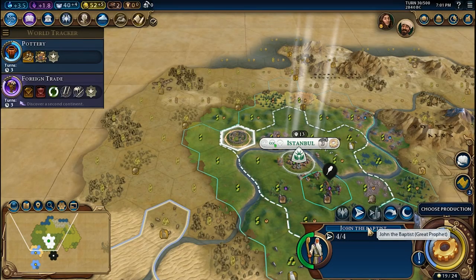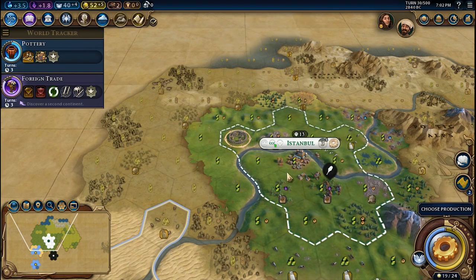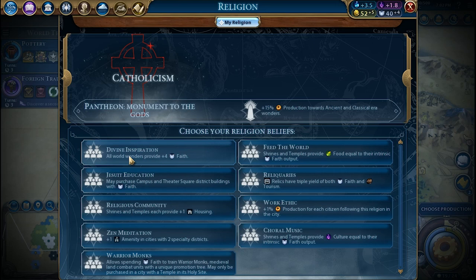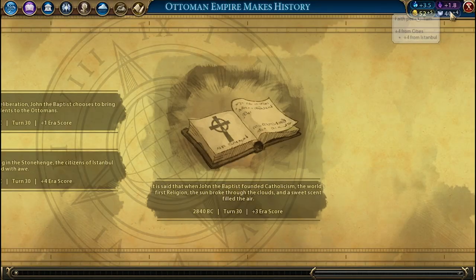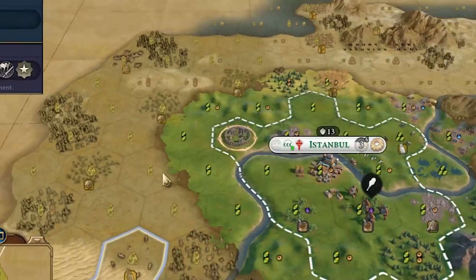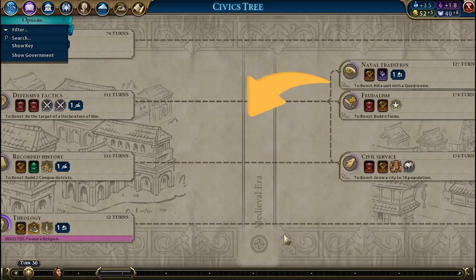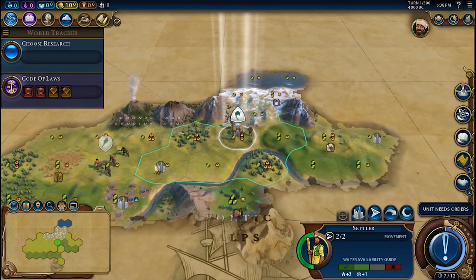Not only will this structure give you the great prophet, but it allows you to found a religion without building the Holy Site district — really useful if you want to build another district first. In general, the religion belief bonuses are really strong, particularly in early game. Once the religion is founded, you will receive another era score and the inspiration for the Theology civic. The inspiration bonuses you receive from this wonder will speed up all your religion research until the medieval era, allowing you to achieve a religious victory even on the hardest game difficulties.